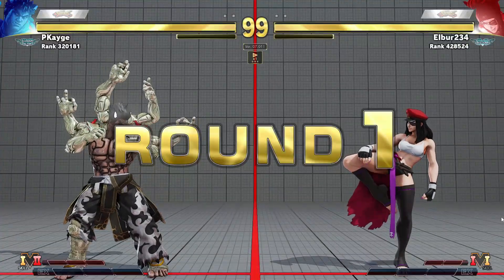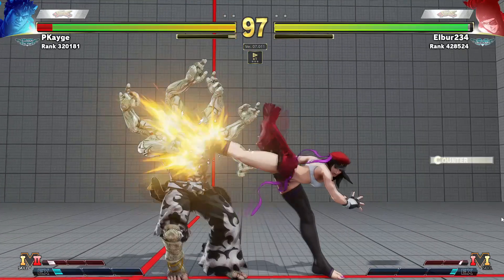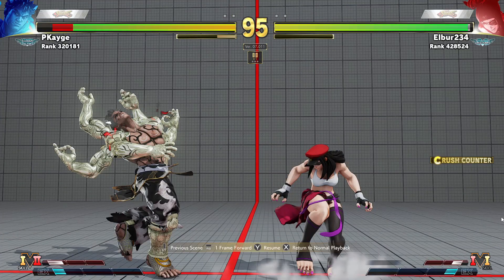Let's get this first round underway. So we got crush countered here - it all stemmed from the fact that while she was down we tried to use a medium kick. Unfortunately we didn't space it properly and the fact that she was crouching caused us to completely whiff, and she got a very solid punish on it. I need to start remembering that medium kick is not a great answer for wake-up pressure.